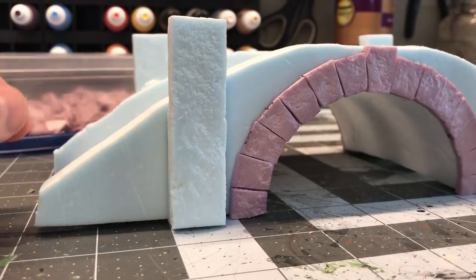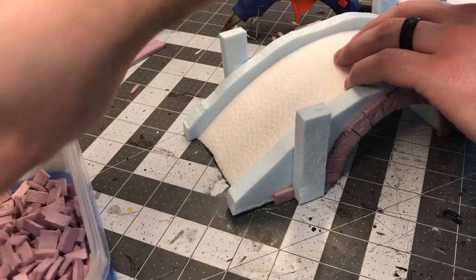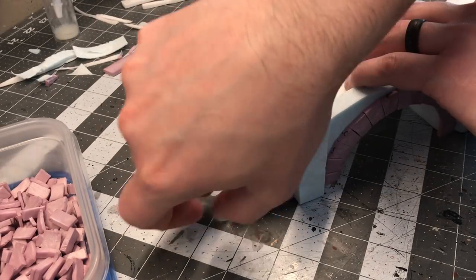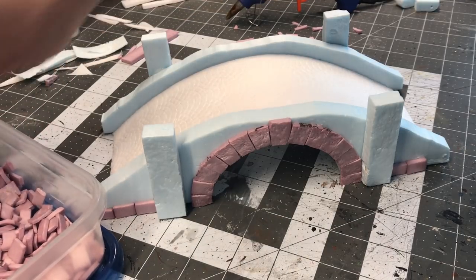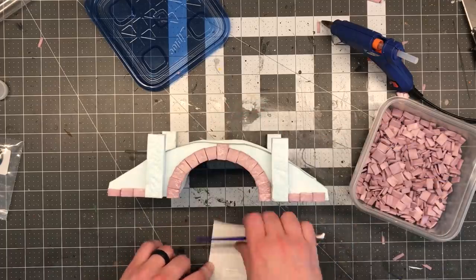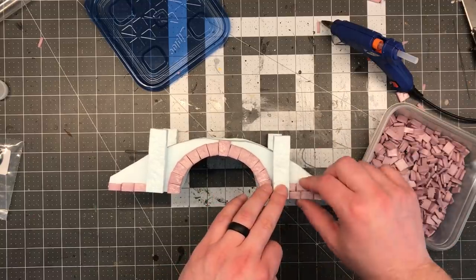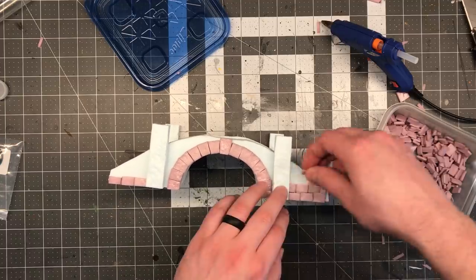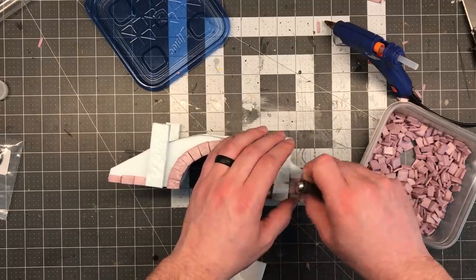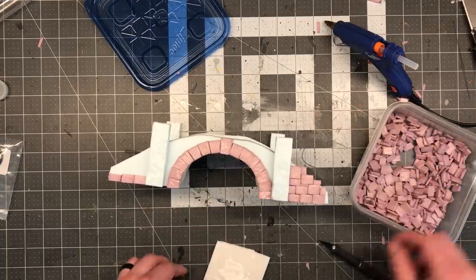Despite my best efforts, this bridge didn't end up sitting nicely and certain ends of it were lifted off the table. If you run into a situation like this and are going to be cladding the piece with brickwork, you can actually use that brick to correct the problem. Let the piece sit on the table naturally and apply your bricks so that they go all the way down to the table, thus correcting this uneven bottom. I hot glued my first course of bricks to stay in the position needed to correct that problem, but when doing larger areas I prefer to use Aleene's Tacky Glue or PVA glue spread across the entire surface and just go and start setting bricks. This way I don't have to dab hot glue on every single individual brick. You'll also notice I leave the bricks overhanging the shape of the bridge so that once the glue is dry I can just perfectly cut them flush to the shape of the bridge with a knife.